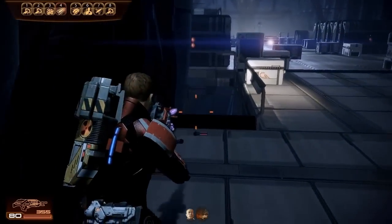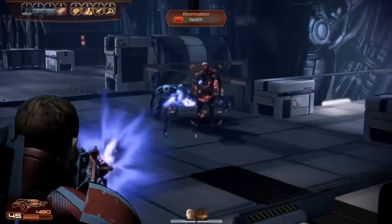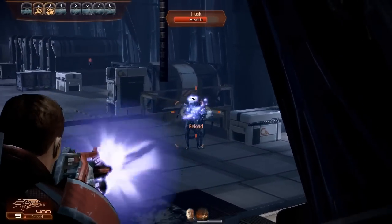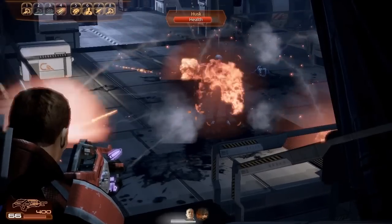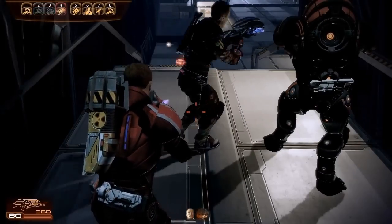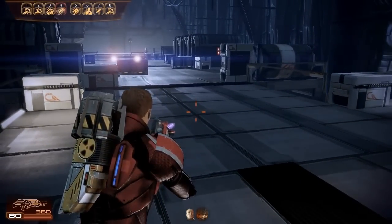I've taken Grunt and Zaid on this mission because both are fairly durable and able to withstand extended periods of mauling. It's very easy to get surrounded on this stage and there are a couple of places in the mission where you have no choice but to deal with a large group of husks at close range. Both of them have concussive shot which you can use to give you some breathing room if a husk gets too close. Otherwise, if you're able to wear down its armor, a single concussive shot will kill a husk.